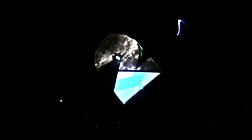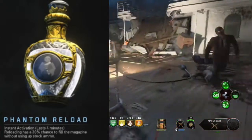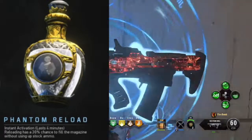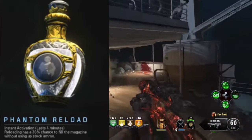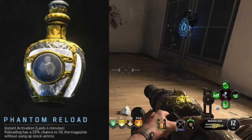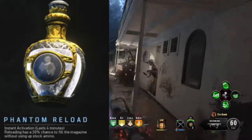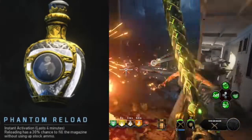Coming in at number 2 is Phantom Reload. This elixir gives you a 30% chance to refill your entire magazine without using your stock of ammo. It lasts for 4 minutes, and from what I've heard from many people, it doesn't even work half the time. The 30% may sound like it activates every once in a while, but from the testing I've gathered, it barely activates at all. And this is a common elixir, might I add. If it was in any other tier, it would be number 1. But considering it's a common and it can't even do its job, especially because there are perks like Bandolier Bandit that already do this stuff a lot better, it just makes more sense not to run this one.